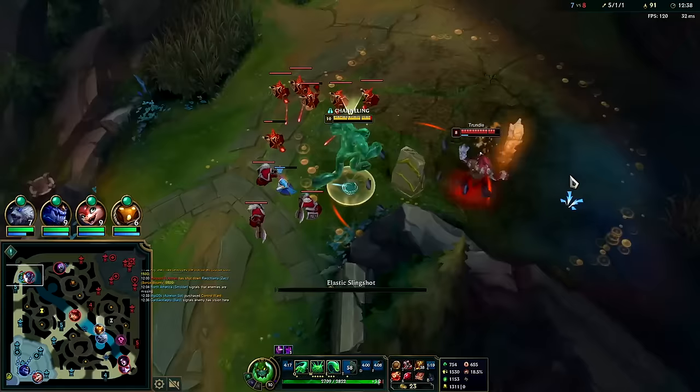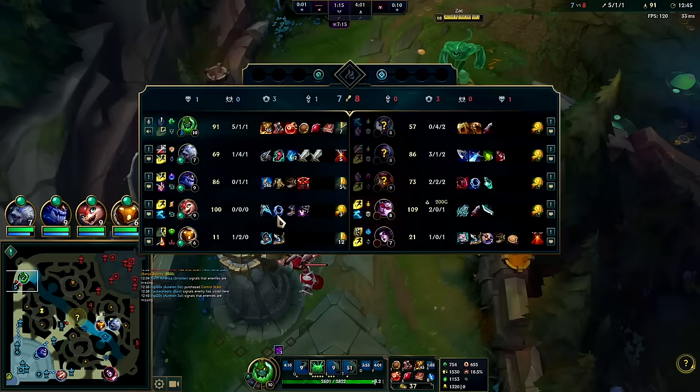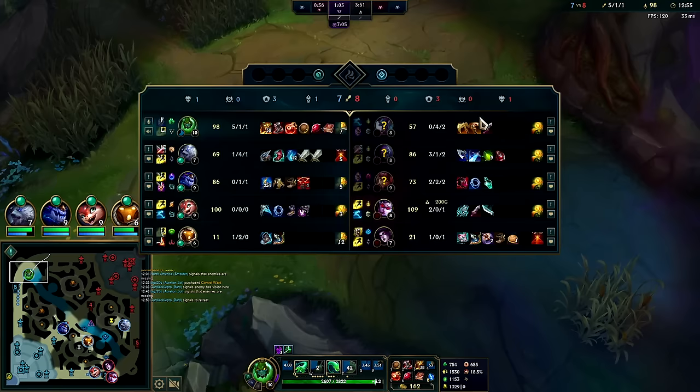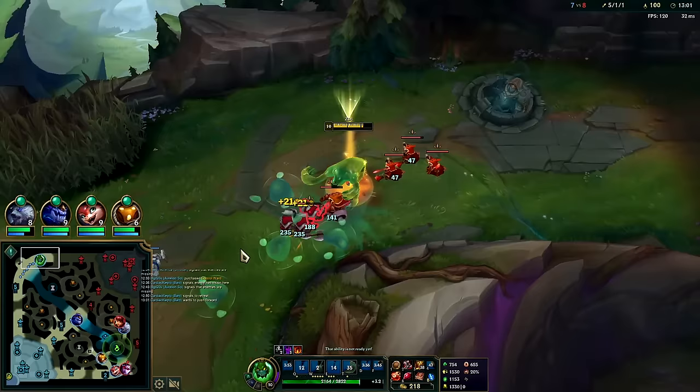This guy's pretty greedy. Auto Q, auto — I got his ghost; I wasn't even going to chase him because I wanted these minions. Figured Jax would rotate eventually there — we'll just stay and push. We can fight any of them 2v2, but not really 1v3 — or I should say 1v2, we could win that even.